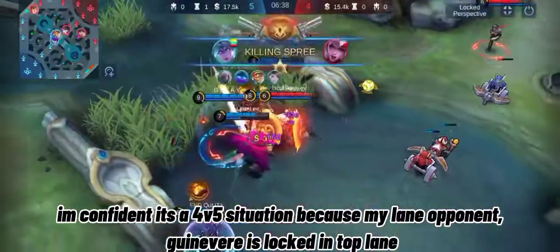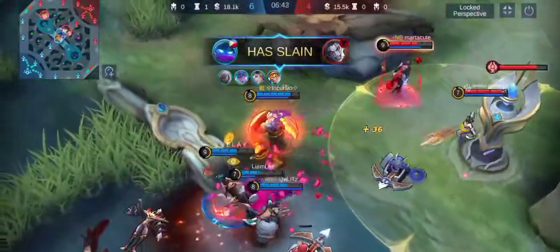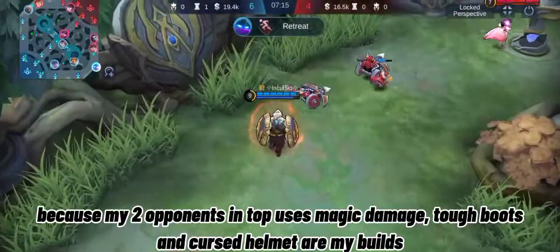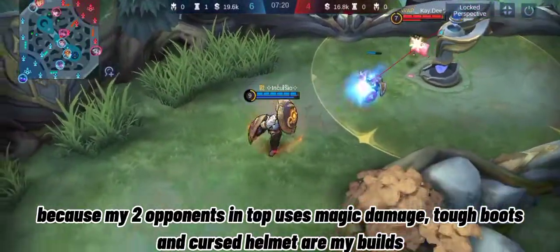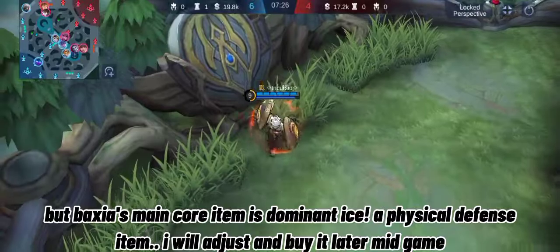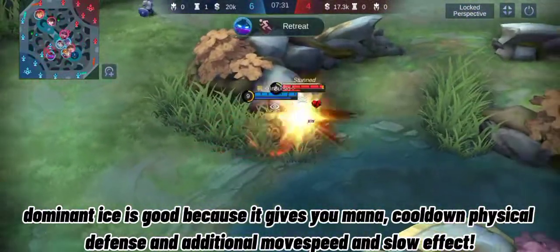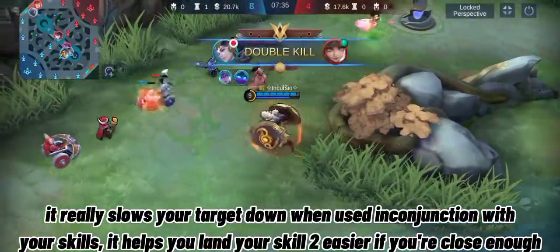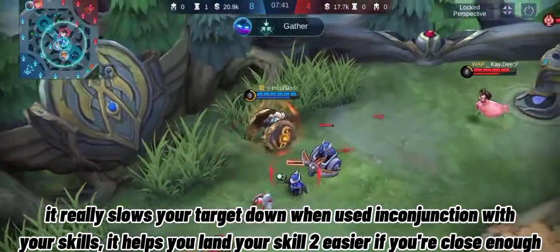I'm confident going in even in a 4v5 situation because my lane has two opponents using magic damage — so Tough Boots and Cursed Helmet are my early builds. But Baxia's main core item is Dominant Ice, a physical defense item. I'll adjust and buy it later mid-game. Dominant Ice is good because it gives you mana, cooldown, physical defense, additional move speed, and slow effect. It really slows your target down when used in conjunction with skills, and helps you land Skill 2 easier if you're close enough.